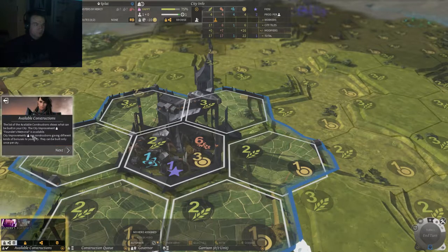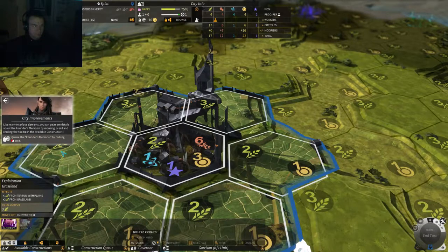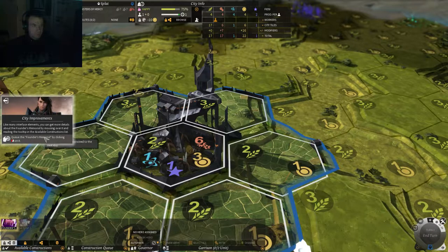The list of available construction shows what can be built in your city. The city improvement Founder's Memorial is available. City improvements give different kinds of bonuses to your city. Like many interface elements, you can get more details about the Founder's Memorial by mousing over it and reading the tooltip in the available construction list.